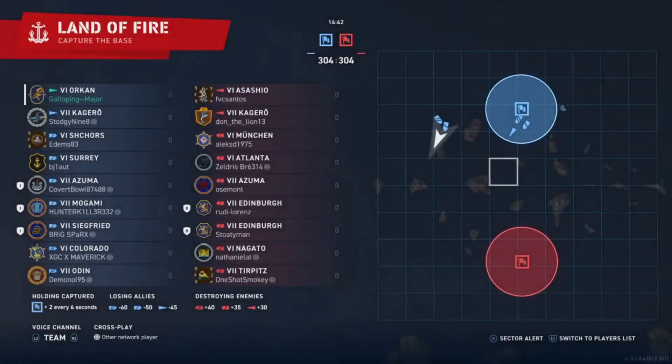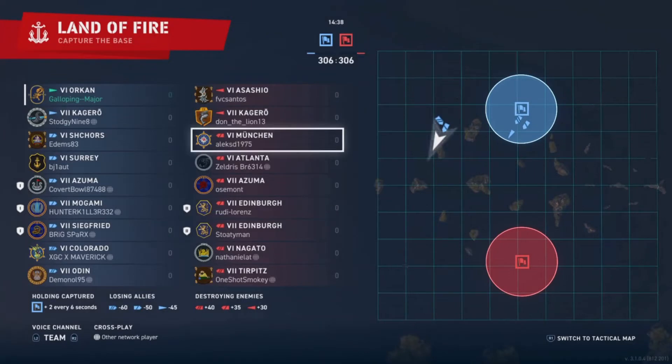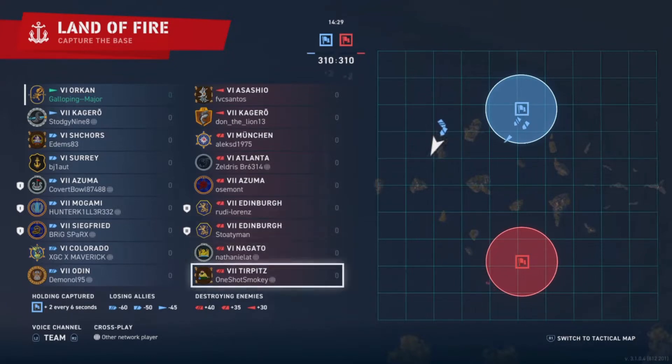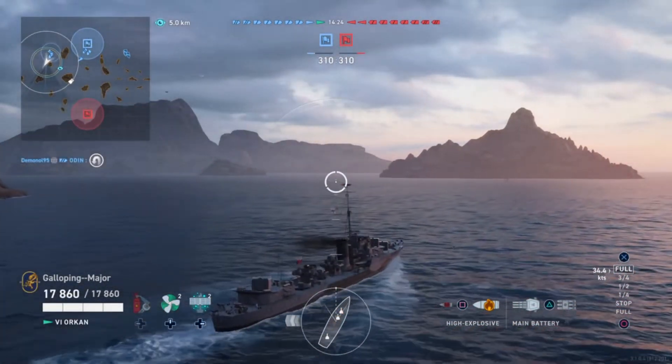This is a tier 6 and 7 game of Capture the Base on Land of Fire. On the enemy team we have a Shashio, a Kagero, a Muechin, an Atlanta, a Zuma, and a division consisting of two Edinburghs — which potentially could be concerning because one of them might run radar. Nagato and a Tirpitz spawn on the right, and we're just going to do a little bit of scouting at the right-hand flank.